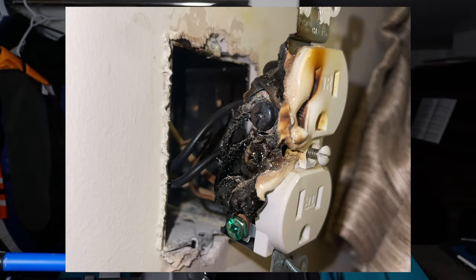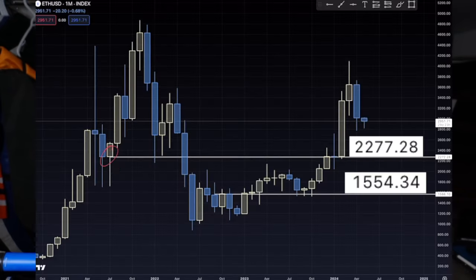We didn't overload the receptacle. The only thing that was plugged into it was the small 80 watt exhaust fan. We got it replaced, we didn't burn the house down, everything was fine after that. We kept all the graphics cards running until September 2022 when the Ethereum merge happened. At that point, we shut everything off.